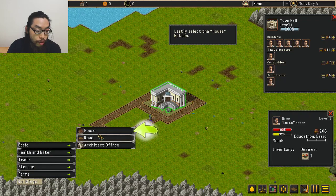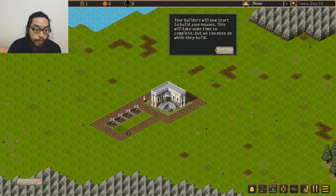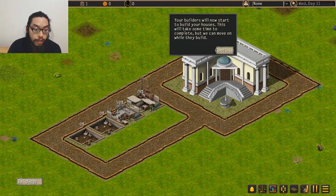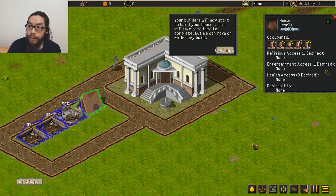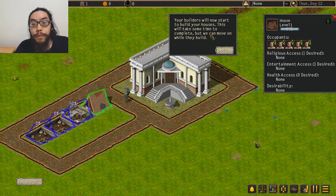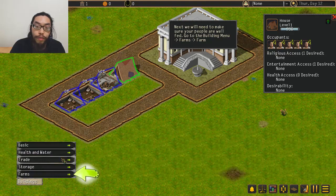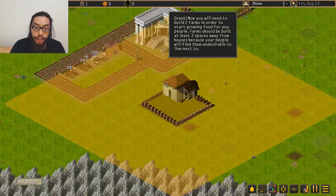Let's build four basic houses. Oh nice, I can zoom in. The houses are telling me what they want - religious access and entertainment access. We're gonna need to make sure they're well fed, so let's build a farm. I used to love playing the Zeus game and Caesar game.